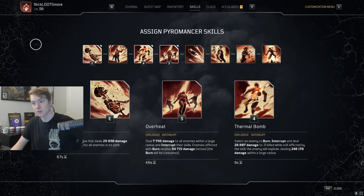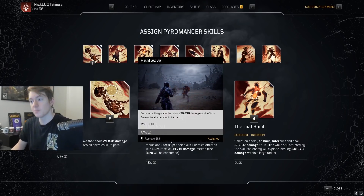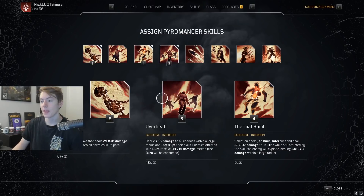Alright, getting into the skills. With this build, like I said there's a lot of variations, but with this build we're playing Heat Wave, Overheat, and Thermal Bomb. There are a lot of different reasons for this. I'll kind of talk about that once we look at the gear, and then you'll see in the gameplay how you end up playing with this.